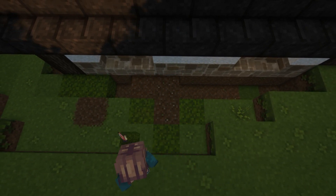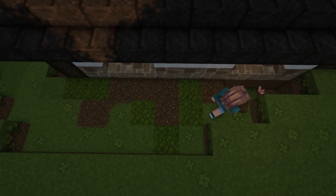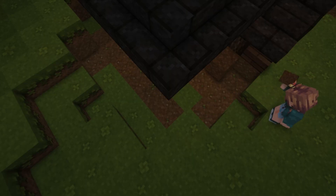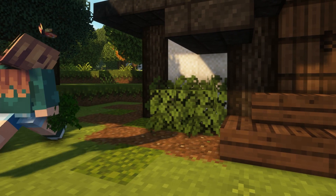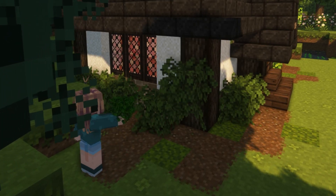I usually go back and extend the beds later on if I want more space, so don't feel like what you've done has to stay exactly the same. Let's go round and finish filling the empty spaces on all sides of the house with the moss and dirt blocks. Let's make some bushes by using leaf blocks — I always opt for dark oak leaves so they don't blend in too much with the standard oak blocks.